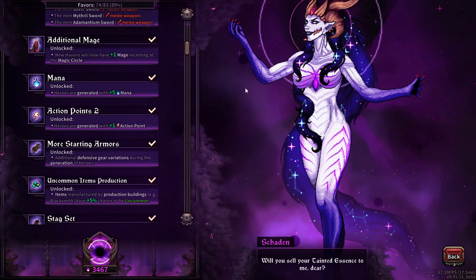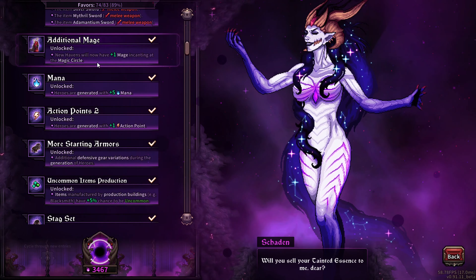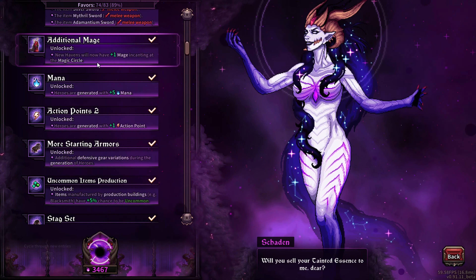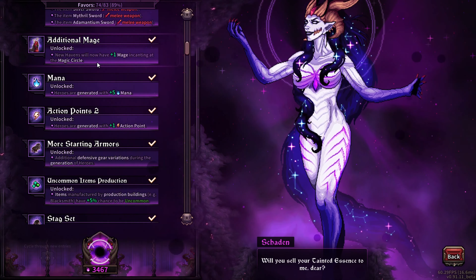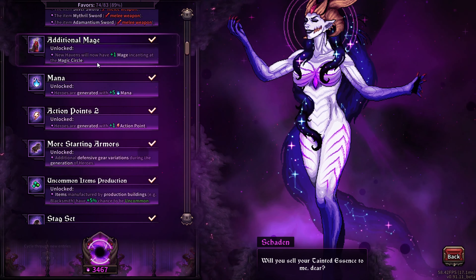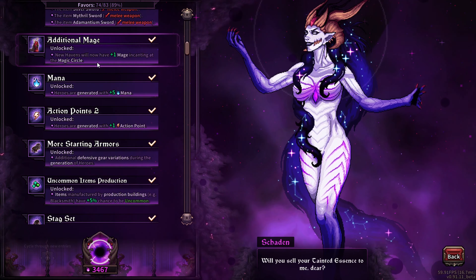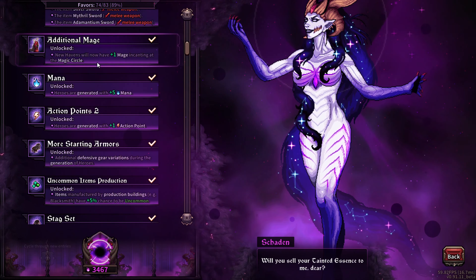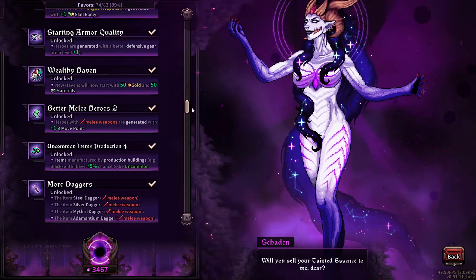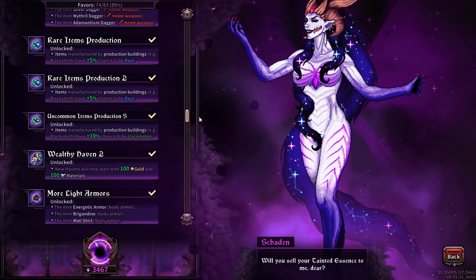The additional mages upgrades just give your magic circle more health, which is actually not very useful at all. If enemies are starting to hit your magic circle, you're probably already dead — there isn't really any reason to let an enemy through to hit it. If you can't defend everything then you're just dead, so additional mages 1 and 2 are not really necessary. Unlocking mixed armors is decent, but there is something even better.